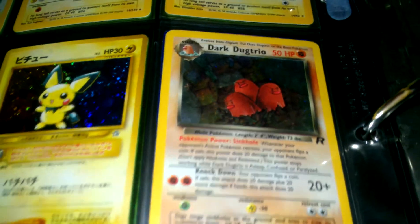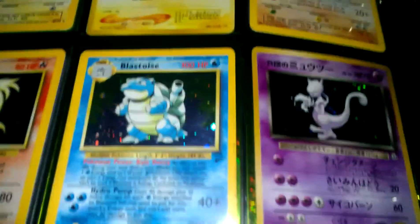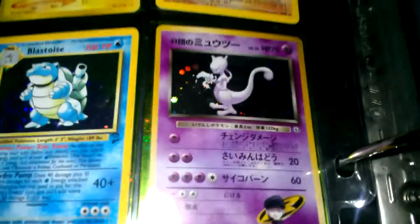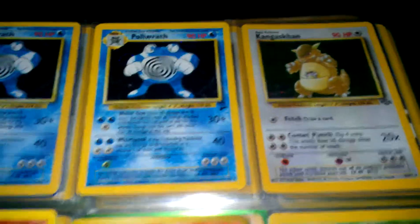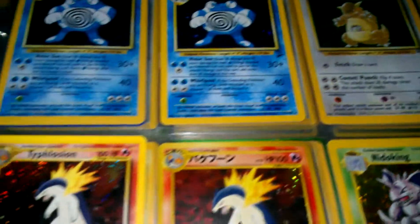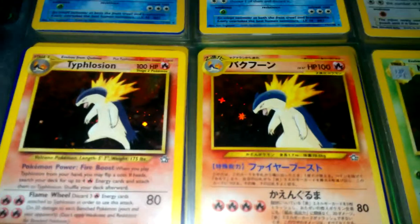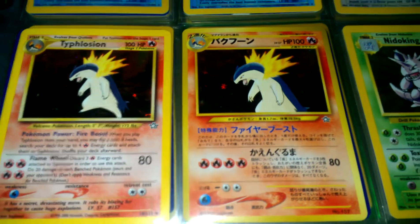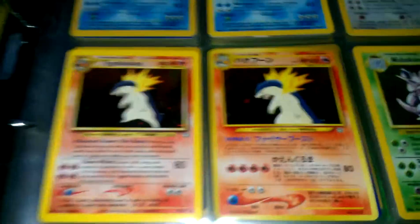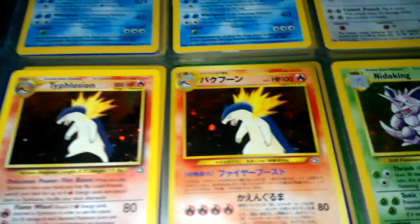Dark Dugtrio. Ninetales. Blastoise. Somebody's Mewtwo. Poliwrath. Poliwrath base set 2. Kangaskhan. Typhlosion. A Japanese Typhlosion. I don't know if these cards are the same, but they look like they are. I think that's a Neo set or something. If you notice, this one is a lot shorter than this one — it's zoomed up closer. So if that's a fake card, let me know guys.